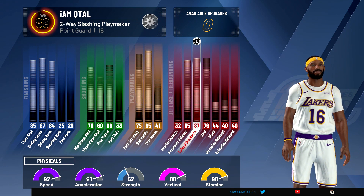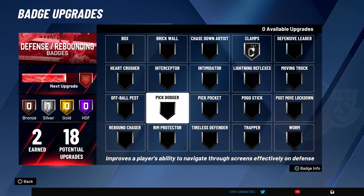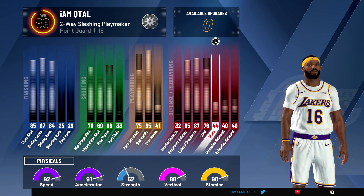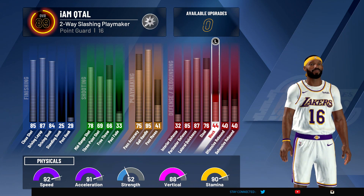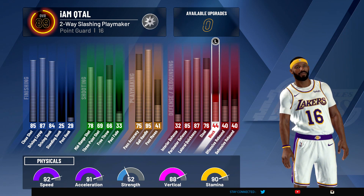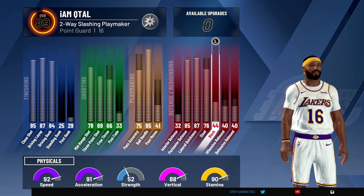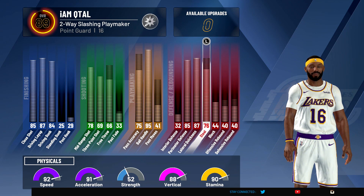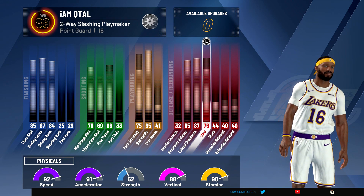If you play with a big man, you're good, because on the perimeter I ain't had no problem guarding anybody — no shooters, no dribblers, nobody. I got Clamps on Silver right now, and with the lateral quickness and steal — I haven't even got those fully upgraded yet — I've been able to shut down whoever I wanted on the perimeter. The mid-range is a little harder because dudes can pull up and green on you, but it ain't been nothing crazy. Shooters got nerfed hard this year.